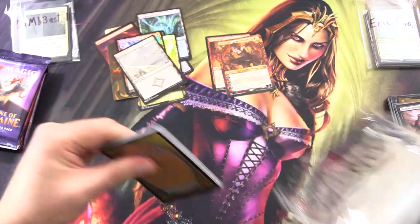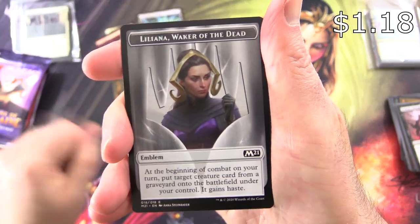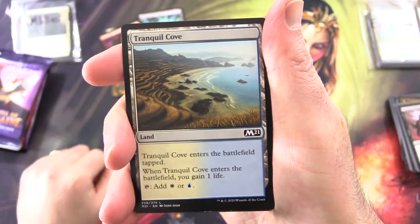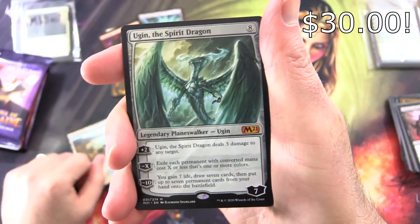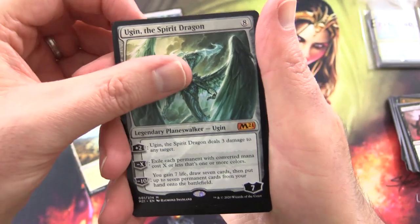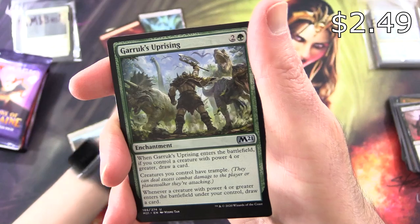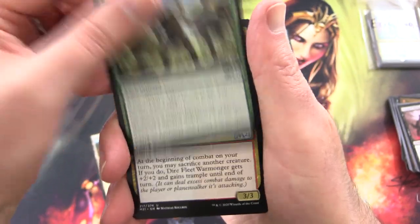Onto Core 2021. We've got a Liliana, Waker of the Dead Emblem — I'll chuck that in, those are sometimes hard to find. Tranquil Cove. And a Mythic — Ugin, the Spirit Dragon! We had a bit of a drought of Mythics for a while, so now I guess we're pulling all the Mythics. Garak's Uprising.